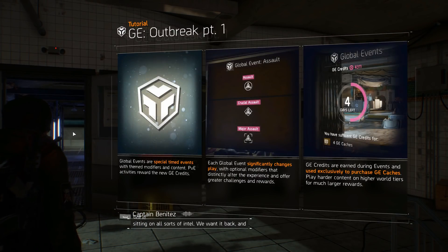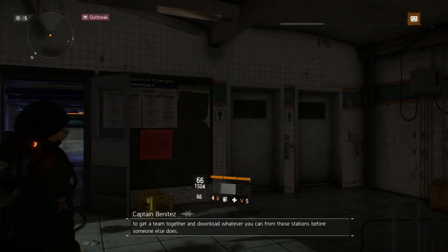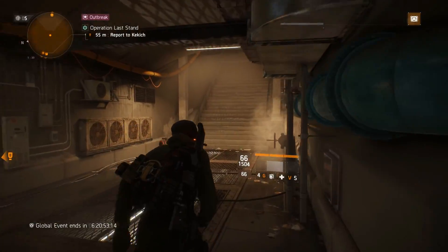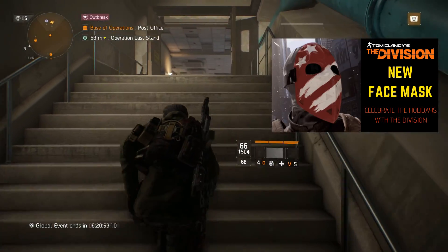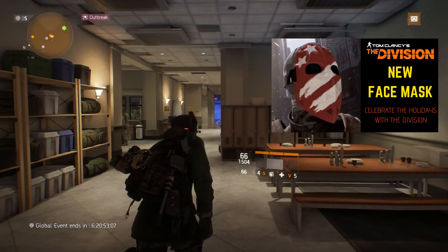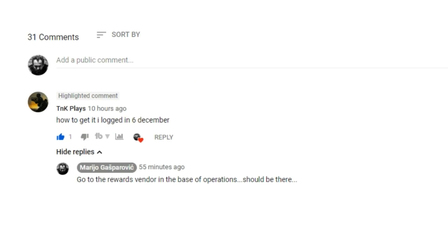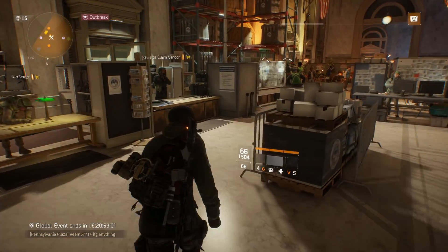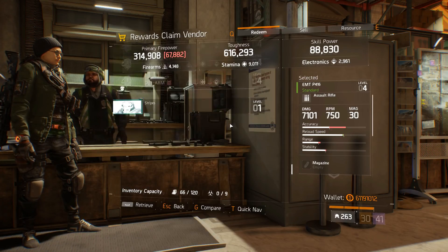First thing we will do together is to pick up the stripes mask. There are still new players coming into the game and some of those things can be really confusing. This was the question below my latest video — 'Division new face mask, celebrate the holidays with the Division' — where I was talking about the new update. The question was: how to get it? I logged in 6th December and I answered: go to the rewards vendor in the base of operations, should be there. So this is exactly what we are going to do.